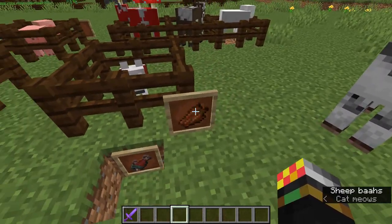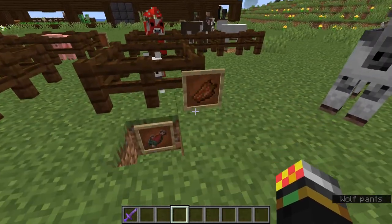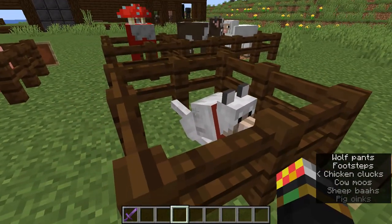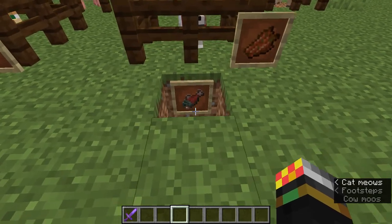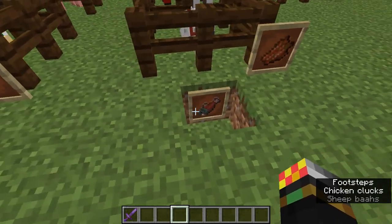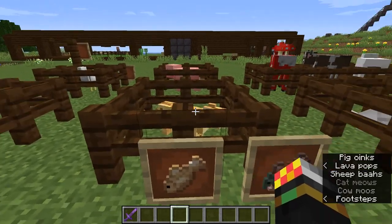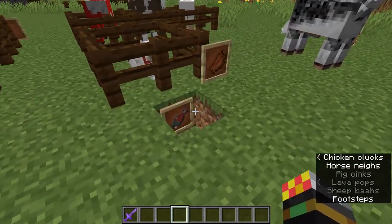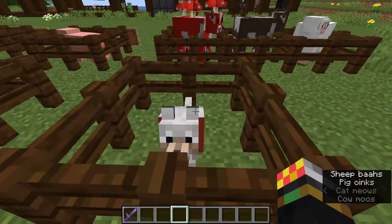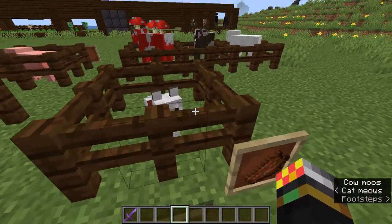For dogs, you can feed them any kind of meat — raw or cooked. I'd suggest rotten flesh since that's the only meat you wouldn't actually eat yourself. In Bedrock Edition, you can also make a baby wolf grow up faster by feeding it fish — cooked fish as well — so tropical fish, puffer fish, salmon, or cod. Note that cats and ocelots can only be bred with salmon and cod, not other fish types.